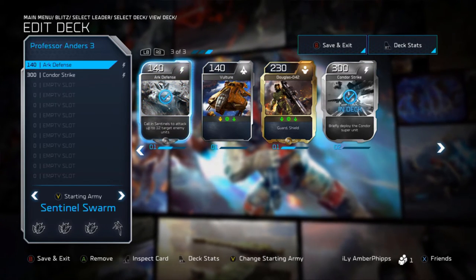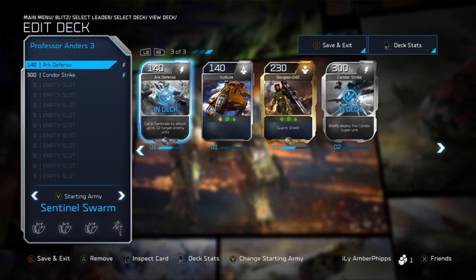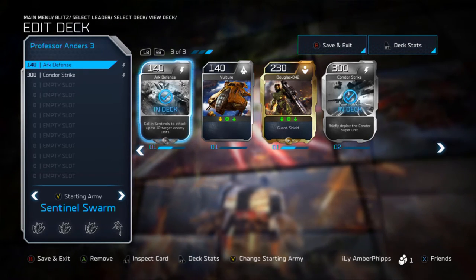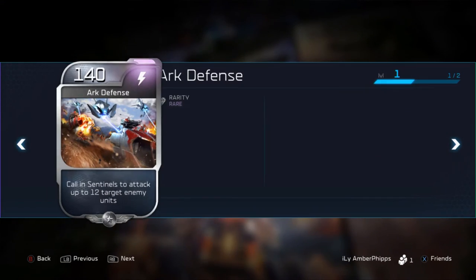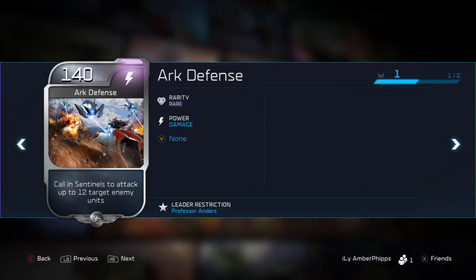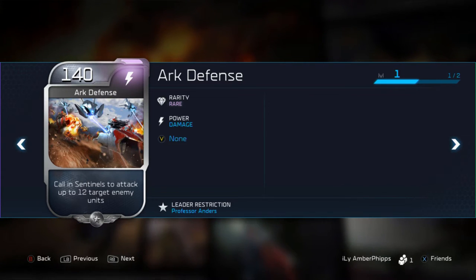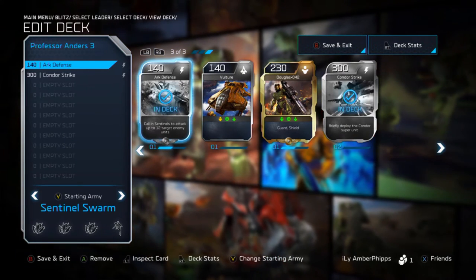Next we're going to throw in Arc Defense. When I play Anders it's a full sentinel deck — I wanted to use sentinels for a reason, she's the only one that can use them, it's unique. Arc Defense calls in sentinels to attack up to 12 target enemy units. I really like this; it's similar to the Pelican Swarm only with sentinels — a little weaker but also cheaper, so it has its give and takes.